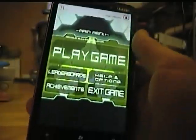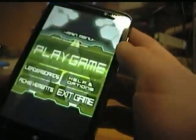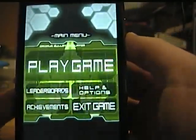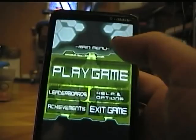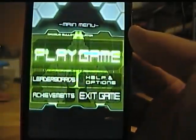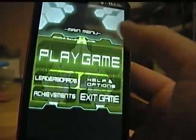When you start the game up, there's a main menu. You can do all sorts of stuff in the main menu — for example, you can hit Play Game. It's totally worth the five bucks, so I'm going to hit Play Game now.